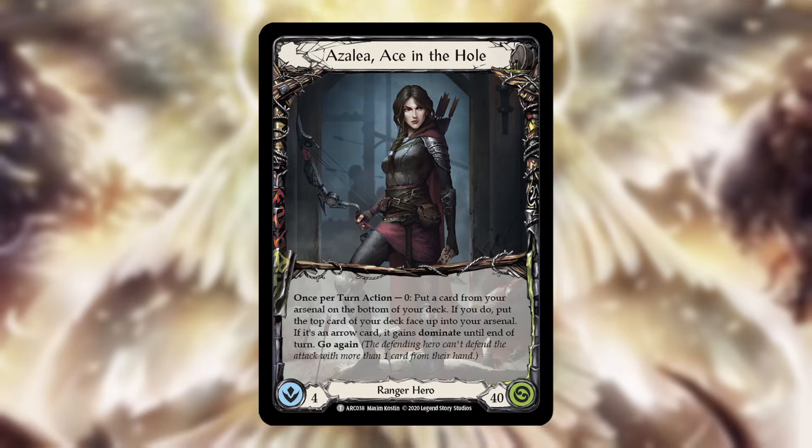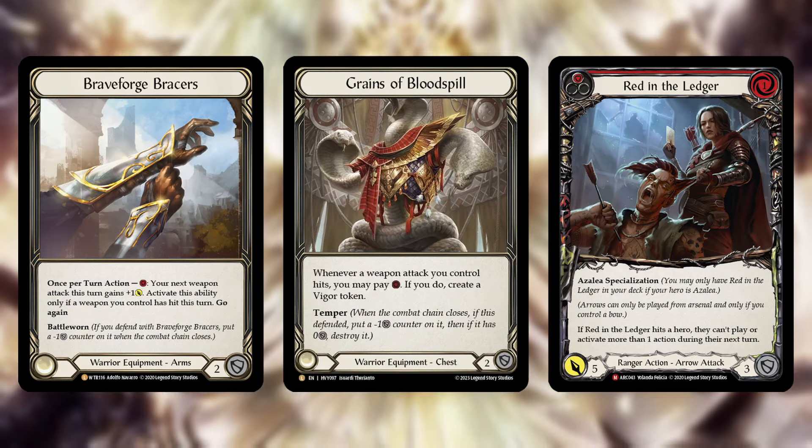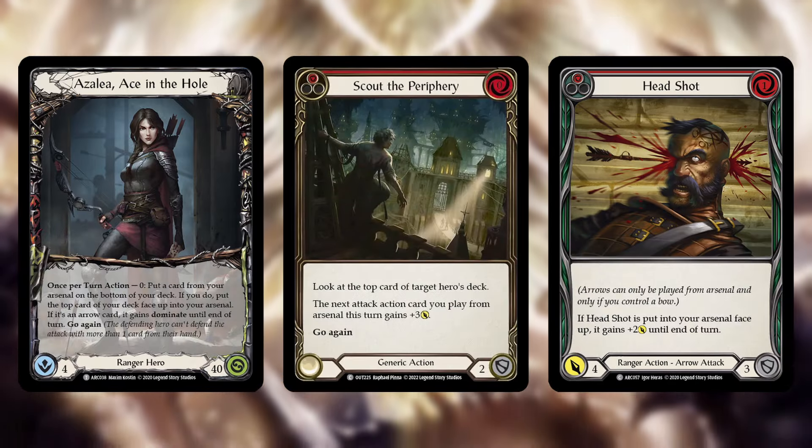Unless you are at a low life total, you should never use your armor to block generic damage, instead saving it for cards with on-hits. If you're facing a hero like Azalea who could pump her arrows and give them Dominate, you'll need equipment to stop things like Red in the Ledger. But if she's simply setting a headshot for nine generic damage and you still have plenty of life, you should only block with cards in hand, not your equipment.